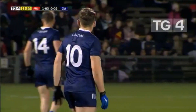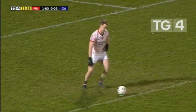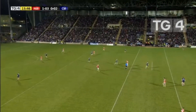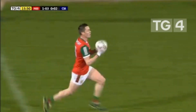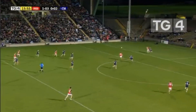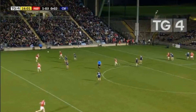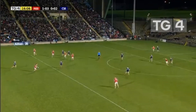Mayo ahead by four, 16 minutes gone in this Round 3 Division 1 National League game. Space opening up now with Stephen Cohn coming forward 45 metres out, looking for James Carr inside. Carr out in front of his man, looking to turn and find support — recycles it back out still with Mayo on the 45 metre line. Carr gives it short to Ruan looking for a pass inside but just feeling that wasn't on, pressure on.